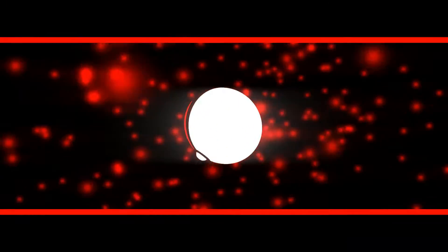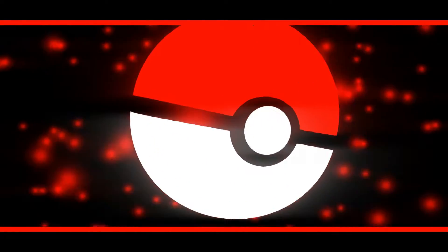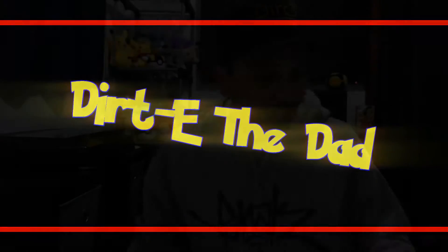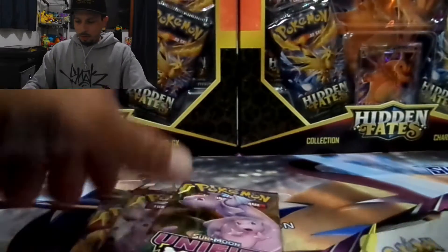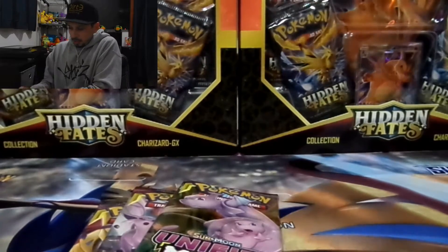What's up everybody, Dirty Dad back again. Got a three-pack blister of Unified Minds — searching for that rainbow Mewtwo, and there's a lot of other fine rainbows I wouldn't mind having. Can't just have Unified Minds though, so we're throwing in some Hidden Fates with the Gary box going Charizard hunting, or a Mewtwo. I still need a shiny Mewtwo or any of the evolutions.